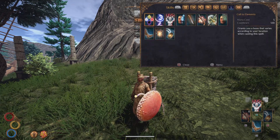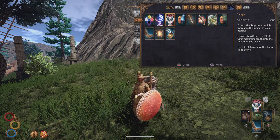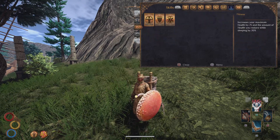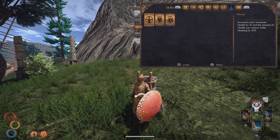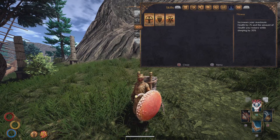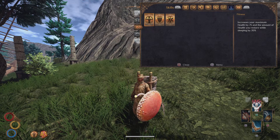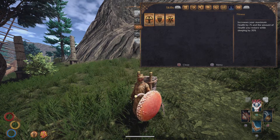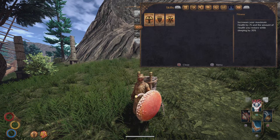We have also learned a few skills. Burak taught us Inner Rage and we learned the passive skills, Fitness and Steady Arm from Edo. We have also gained a tribal favor so we can save our nice little lighthouse so we don't have to buy it back.